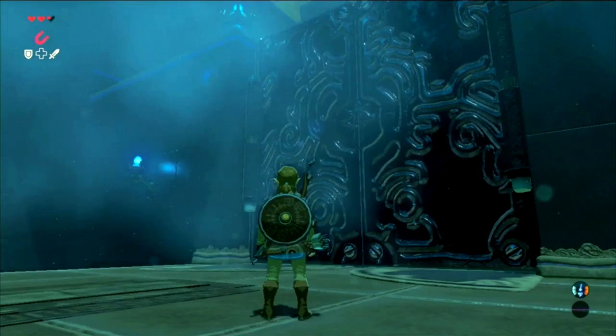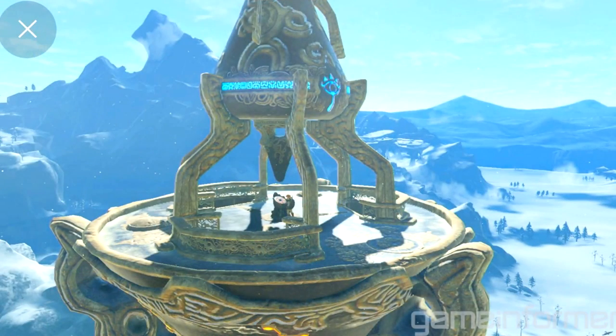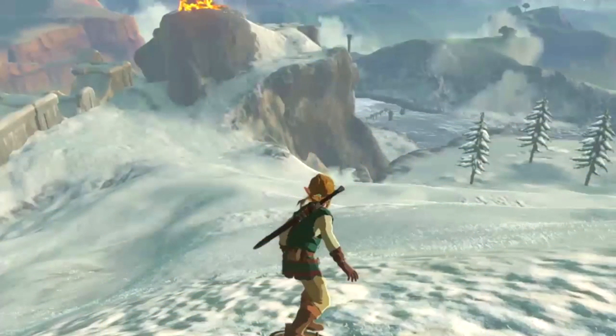The next piece of information is regarding shrines. Shrines function like mini dungeons, and there are 100 shrines in the world. Discovering and opening a shrine's doors creates a fast travel spot on the map, making it a lot easier to traverse. Solving shrine puzzles will award players with a spirit orb, which is a valuable item that can be traded for unknown items.